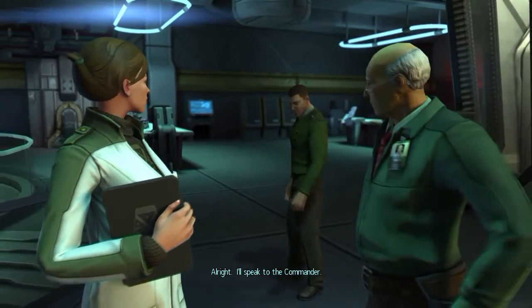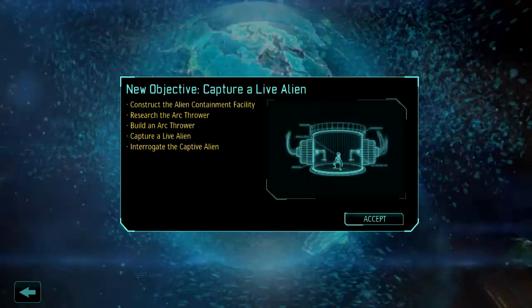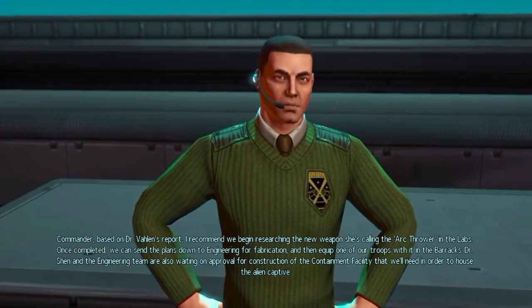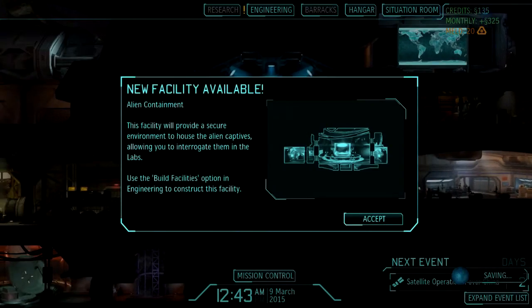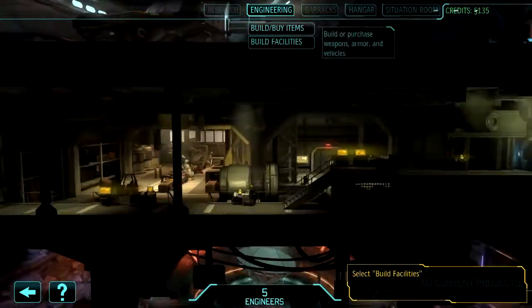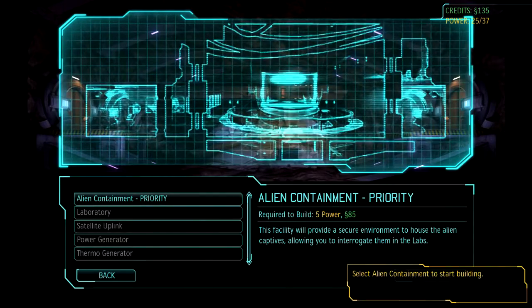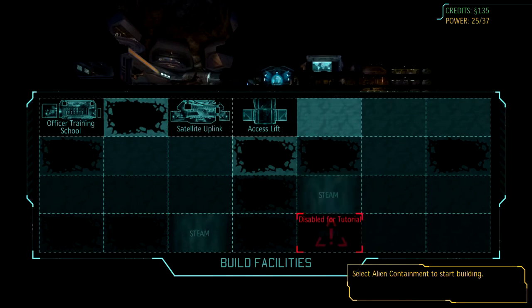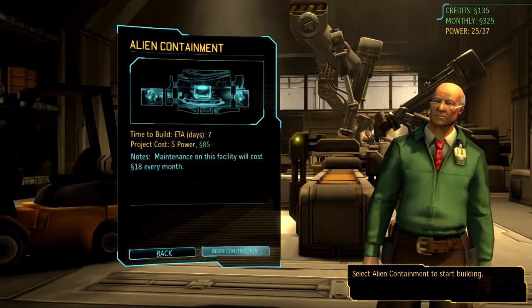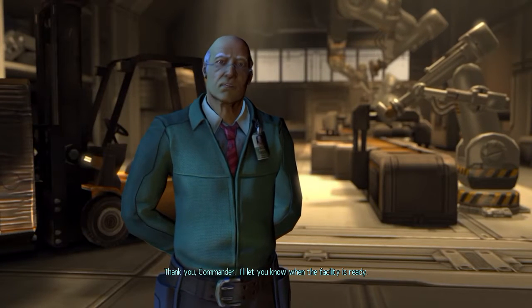I can construct a safe enough facility to house our captive - no, that was my sniper. But I do not know how we could possibly communicate with it. Not to worry, I will see to that. I'll speak to the Commander. Is that a new research? Yes. Commander, based on doc - I can just click to make him shut up.